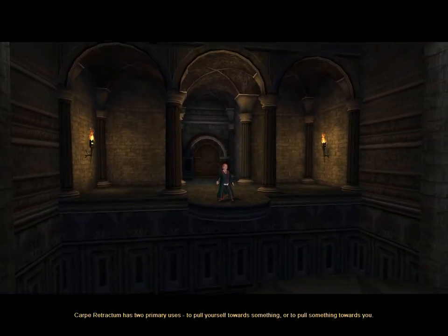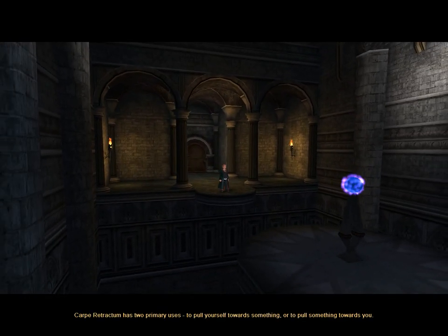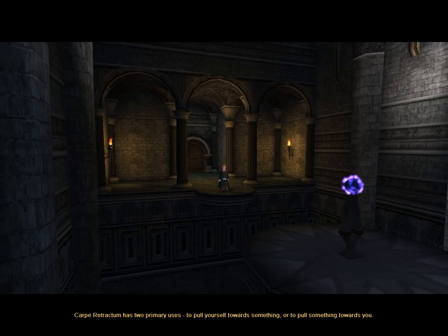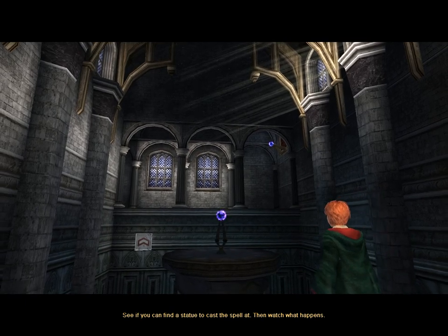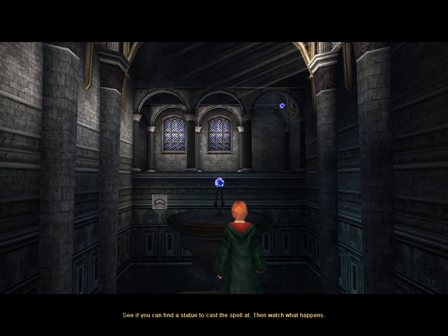Carpe Retractum has two primary uses: to pull yourself towards something, or to pull something towards you. See if you can find a statue to cast the spell at. Then watch what happens.